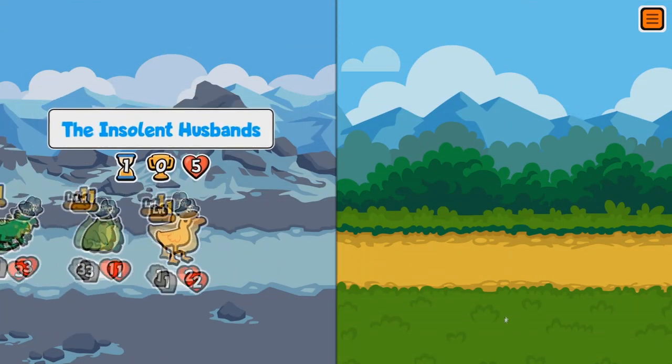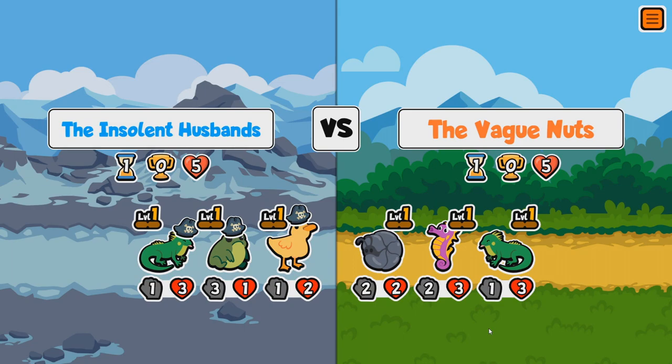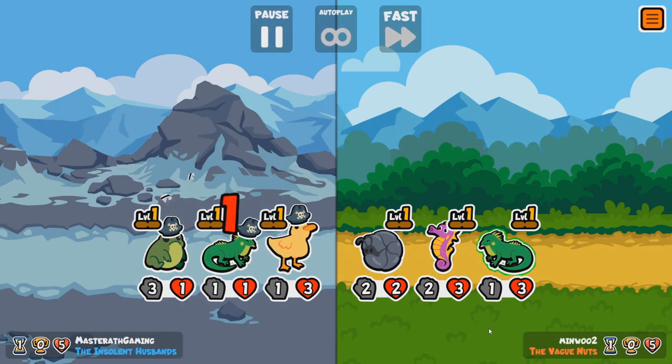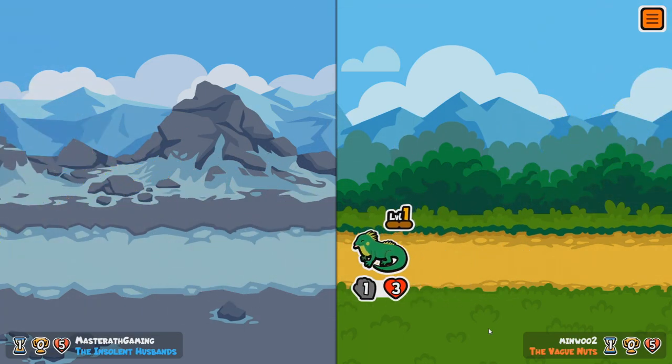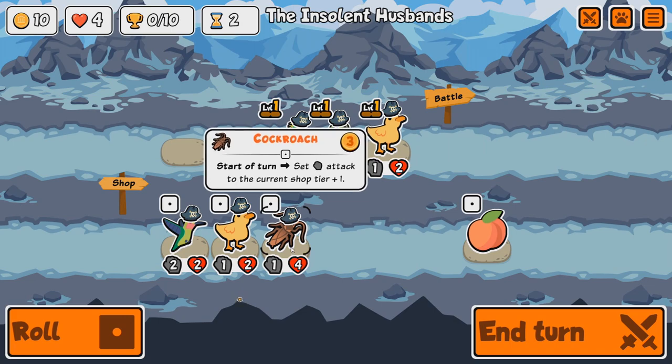Our first opposition is against the Vague Nuts. I think we might lose this — and we do, because that Seahorse flipped us around, which is rather annoying.